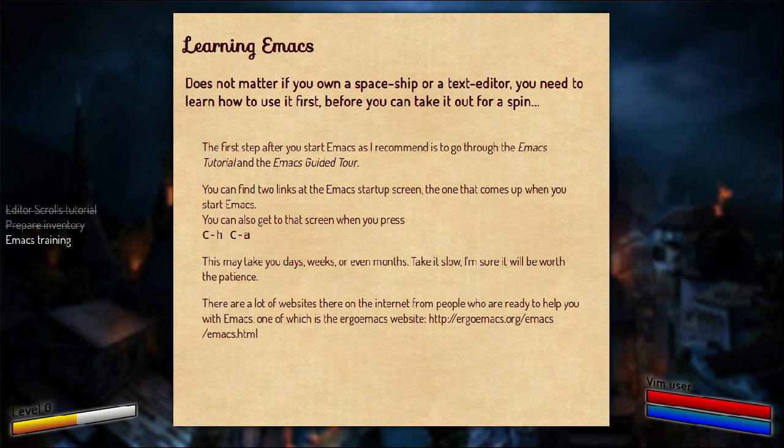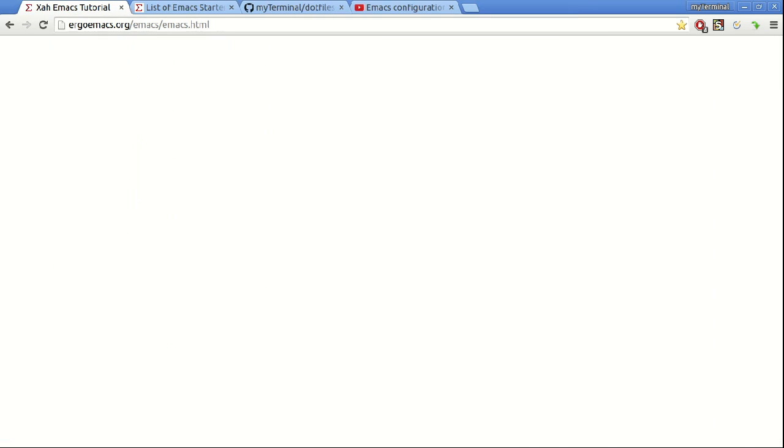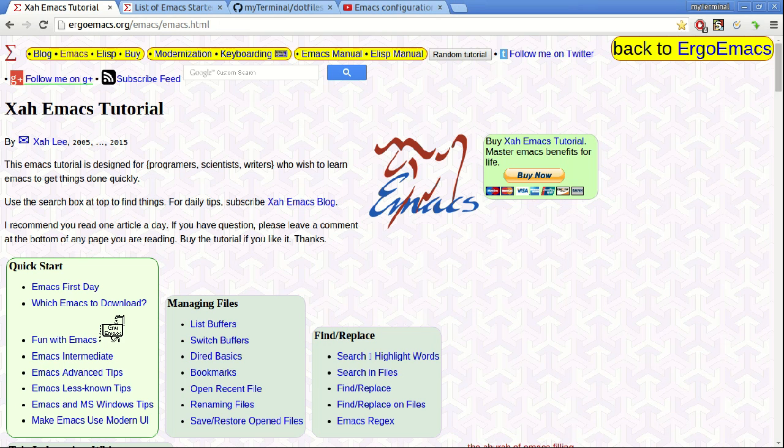One good example is the Ergo Emacs website. It looks like this, and they have a lot of topics on Emacs from day one — which says Emacs first day. You can learn at your own pace and level up.